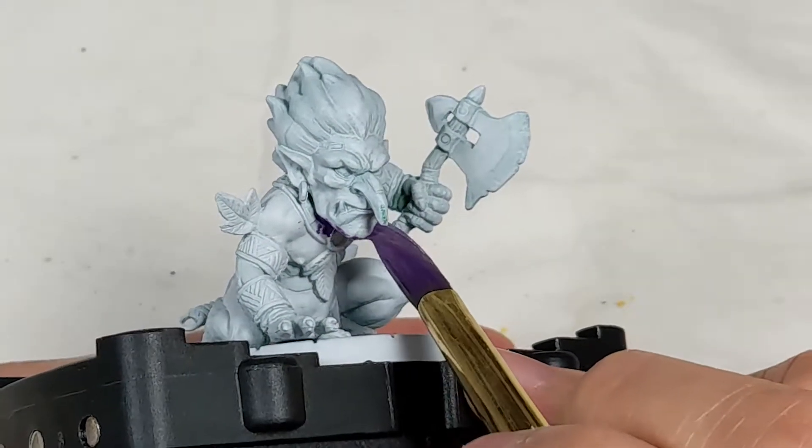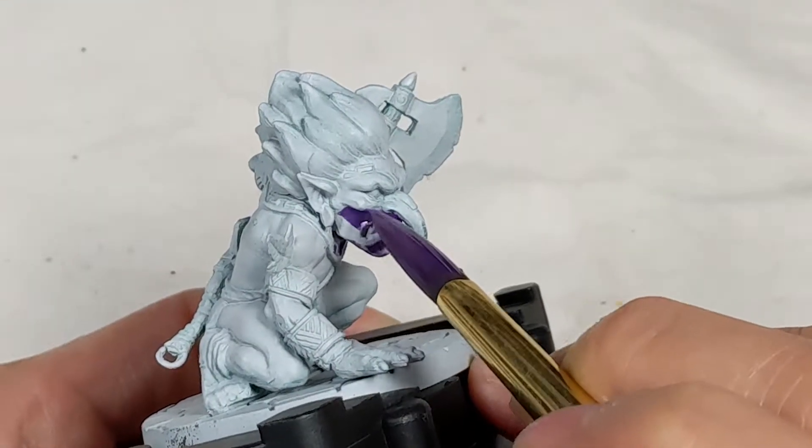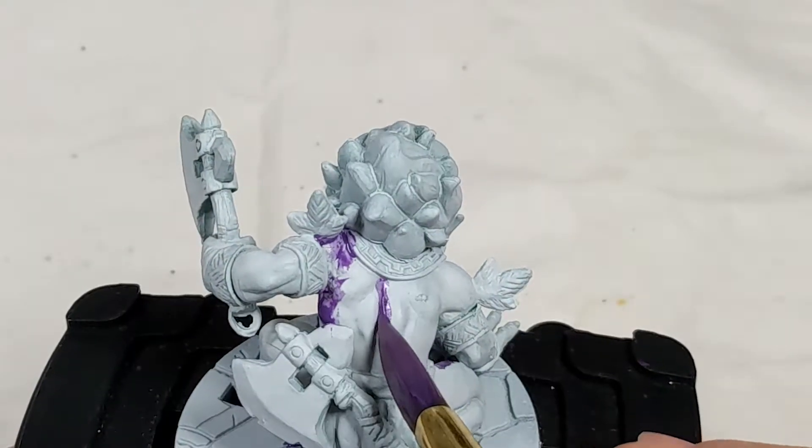I started by pre-shading the shadowed areas with beaten purple. Red-violet is directly opposite yellow-green on the color wheel, which means that these two colors mix into a chromatic black.